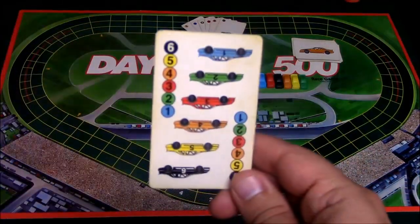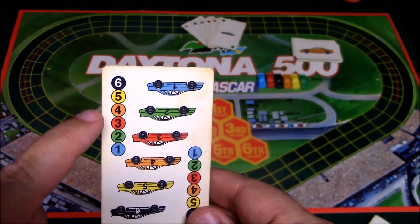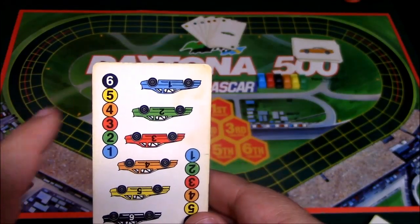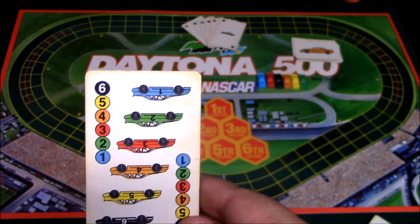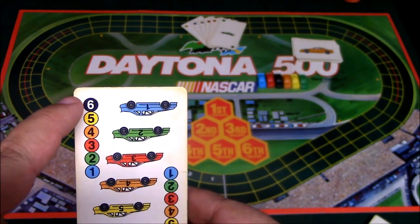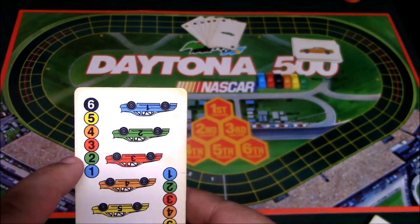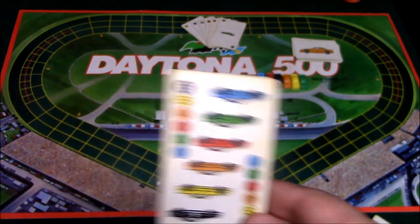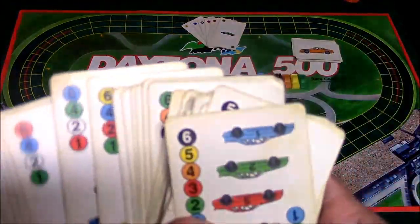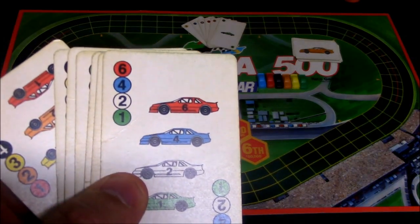Here is a typical movement card. As you can see you have a black six, a yellow five, an orange four, etc. The way this works is that when you play this card you move each car the corresponding number of spaces for its color. So you move the black car six, the yellow car five, orange four, red three, green two, and blue one. Now some cards have a white spot on them, which means you can choose to move any car you want.